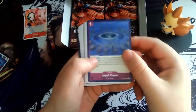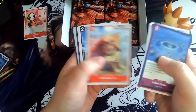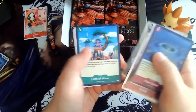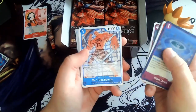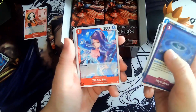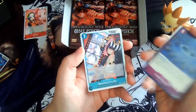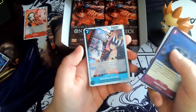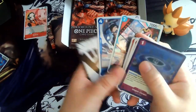Next one: Impel Down, Atmos, Dobon, Moss Junior, Full Buddy, Doberman, Land of Wano, Mino Koara, Mr. One, Whitey Bay, Monkey D. Luffy — I needed that one as well — and Galdino. Also great for a blue deck.